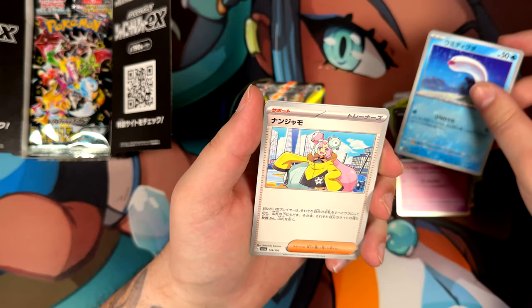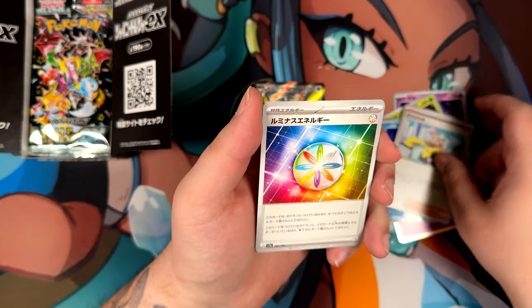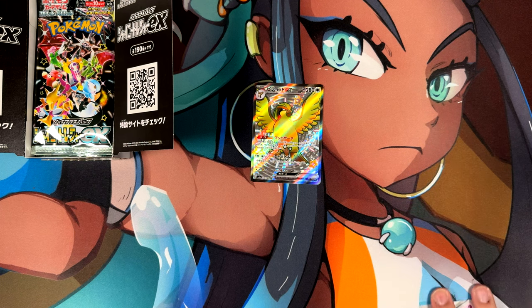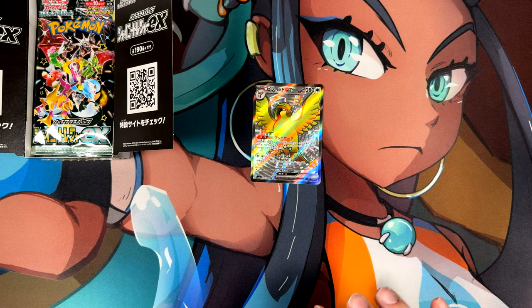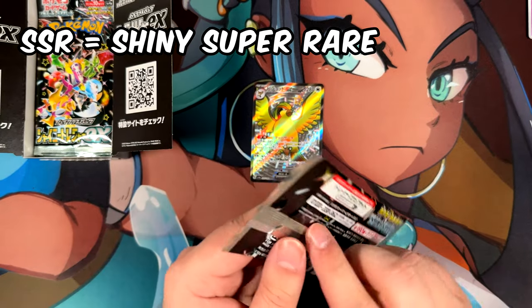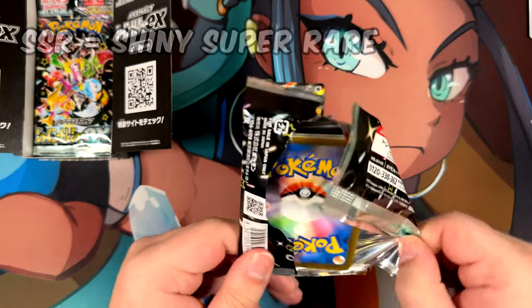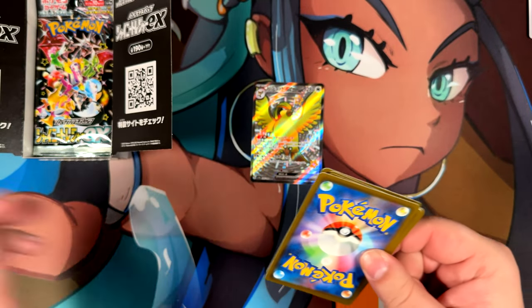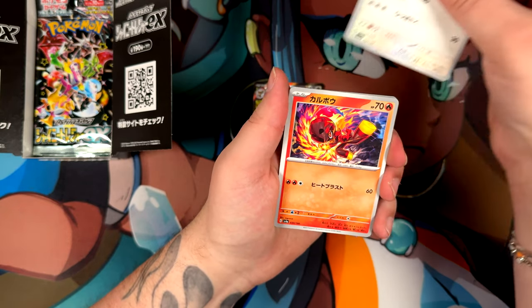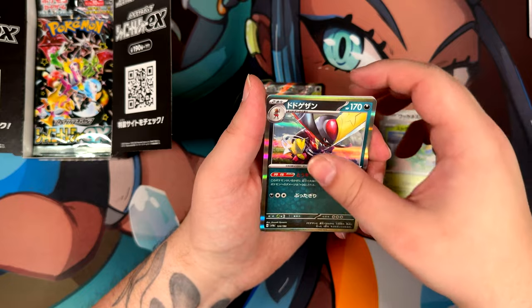Okay, we've got a Wugtrio, a Wiglett. There we go. Iono — Iono is a full art. We've pulled our super super rare — the SSR. I don't know what that stands for, maybe Secret Super Rare or something. It's like a special rarity for these shiny sets. We still have a chance to potentially get a God pack even if you pull an SSR. We still get one illustration rare, so that's promised as well.